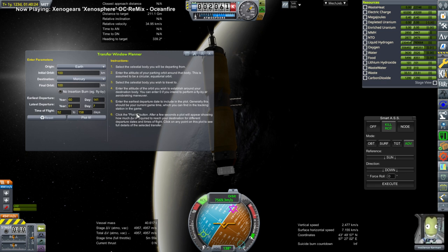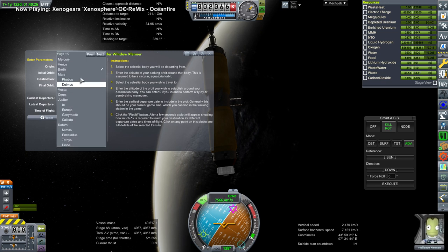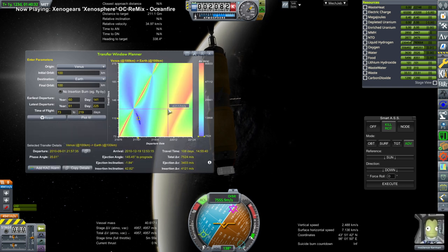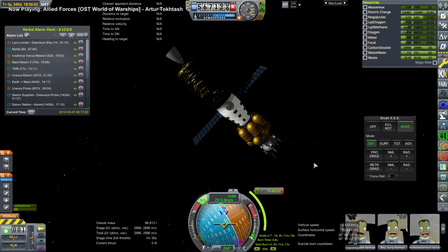I check in on Envy Silence around Venus, as it's coming close to the time for her to return to Earth. I wanted to plot a transfer window, and you can see the transfer there. We do seem to have enough delta-v for the transfer — but the question is whether we have enough for Envy Silence to capture around Earth afterward.